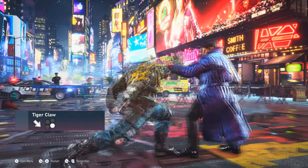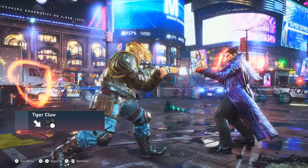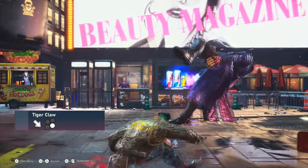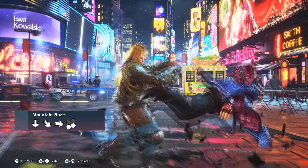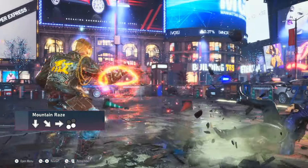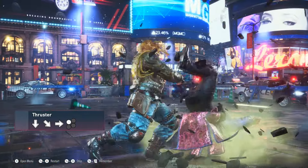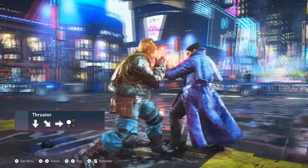Thanks to his new addition Tiger Claw, Paul can now control the neutral more effectively and prevent the opponent from overextending. If blocked, Paul is still free to move around, being only at minus 2. Mount and Raise is a very evasive long-range safe counter hit launcher that on regular hit gives a guaranteed follow-up. Ruster is Paul's main whiff punisher — outside from being safe on block at minus 4, it is also incredibly slippery, going under a lot of highs.